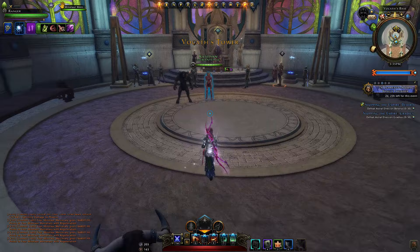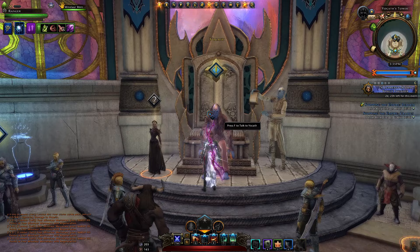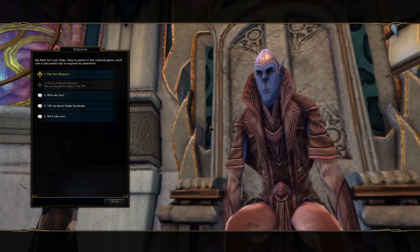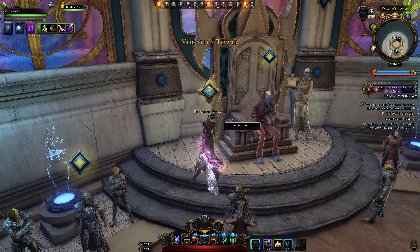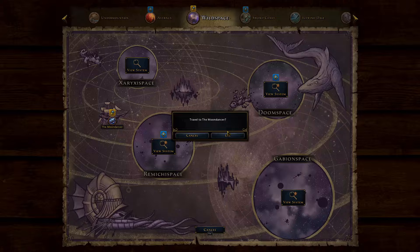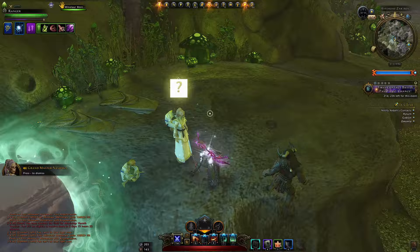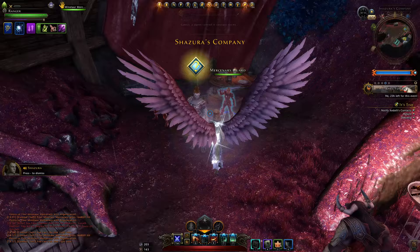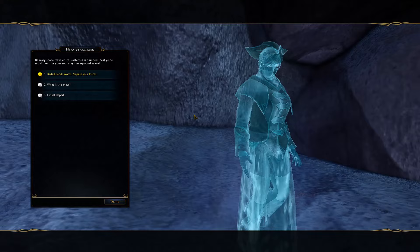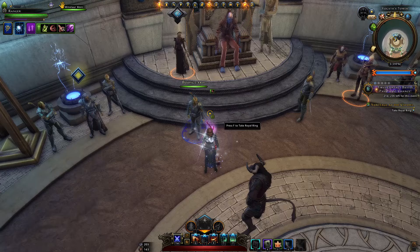Now let's continue the storyline and actually unlock the preview to the new dungeon, where we should be able to see pretty much everything. First we get the quest 'Pay Your Respects' — we speak to the princess completing that, and she gives us 'It's Time.' We head back to the Moon Dancer, speak to the ambassador, then go to several locations and speak to NPCs, potentially getting them ready for the Imperial Citadel mission. We then get the quest 'Sabotage at the Citadel' and have to take the royal ring and head to the Imperial Citadel.